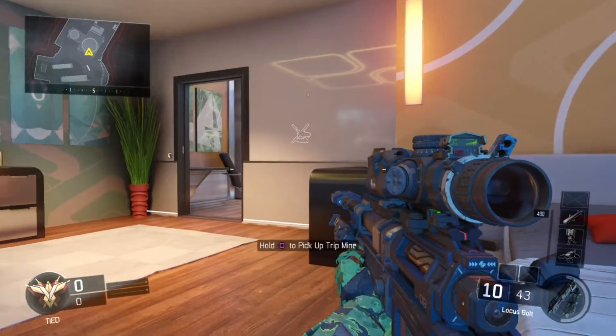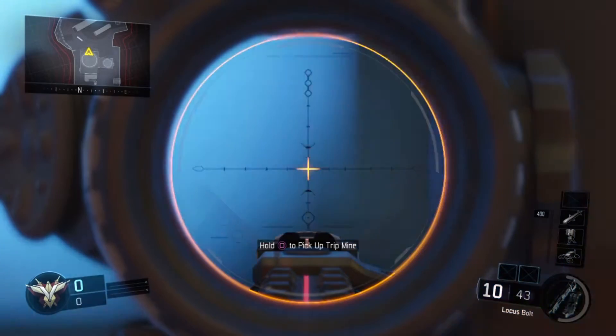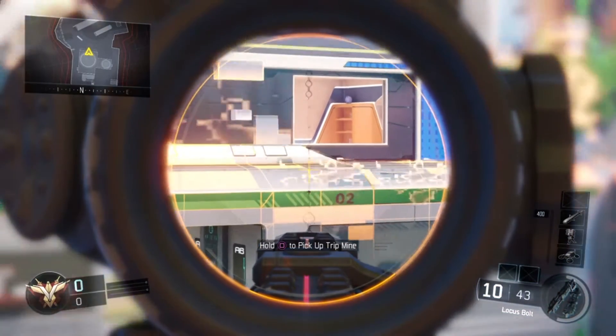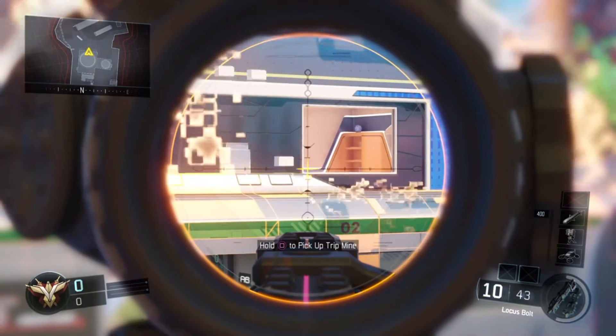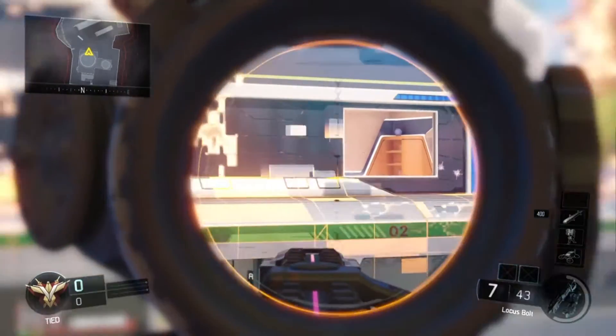What you want to do is just chill here for a little bit, pay attention to those shopchargers and tripmines. Then make sure that you pre-aim on that window so that if there is anyone there, you're ready to snipe them.